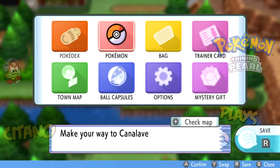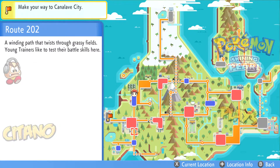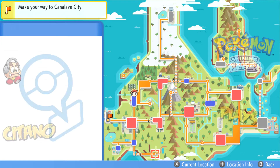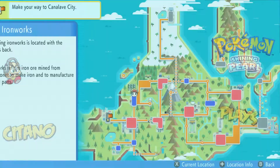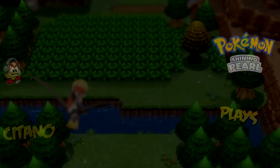That's basically it for Fuego Ironworks. There are more places to explore — I considered going south to routes 219, 220, and 221 to reach a new area, but there's no real point yet. That place has the Ramanas Park, which is new in the Gen 4 remake, but it's not open until we get the National Pokédex — a long time coming. Instead, we fly to Jubilife City to head further west toward our next destination.